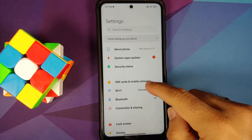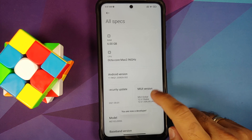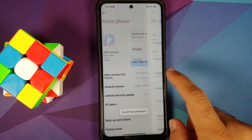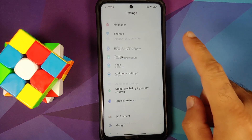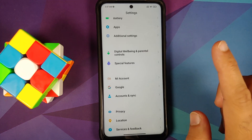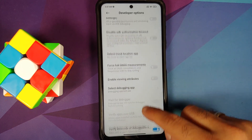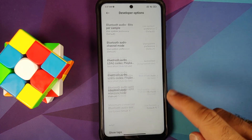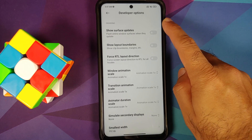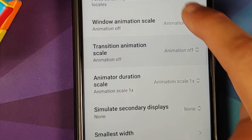Next, we need to enable a few toggles in developer options. Go into Settings, About Phone, All Specs, and tap on the MIUI version seven times. It will give you a message: 'You are now a developer.' You may have to enter your PIN or password. Enabling developer options is not harmful for your device. Then go to Settings main page, Additional Settings, scroll down to Developer Options.